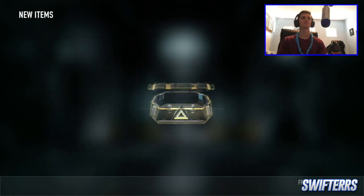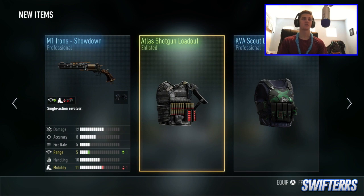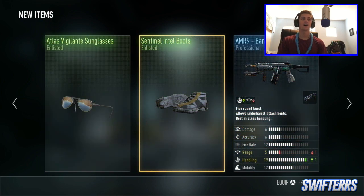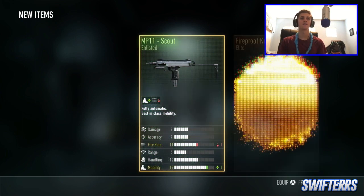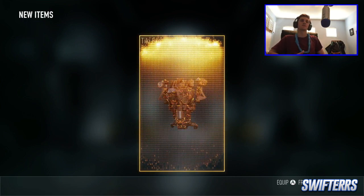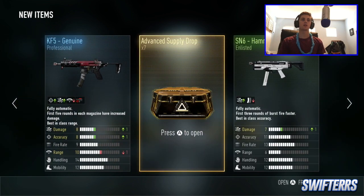11 more, baby. Nothing too good — M1 Iron Showdown. Nothing. You let me down. Nine more. Fireproof Kneepads — that's a new piece of gear that was added yesterday, but really nothing too good. Have the Tiki Exo, have the Genuine, don't care about the MP11. Seven more, here we go.